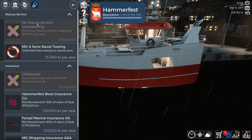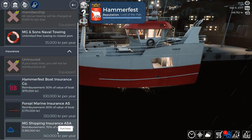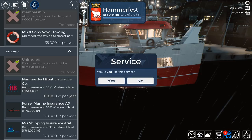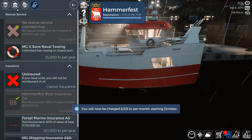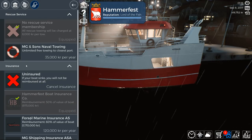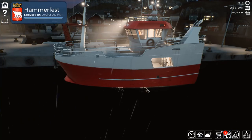Before I forget, let's get some boat services as well. There's free towing — I don't think I want that. I want insurance. 50% of the value of your boat, or 60%, or 70%. I think it's going to be smart just in case — let's do the small one for right now. This boat really isn't that expensive, but it's definitely worth it to have it. So we are insured. The naval towing — I've only needed to be towed twice, so I really don't see the point. I think I'm pretty happy with this. Let's get out there and see how good this thing is.